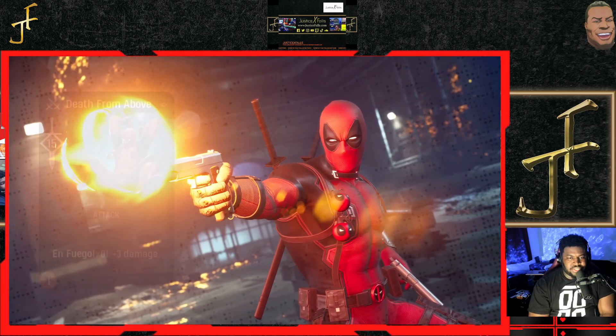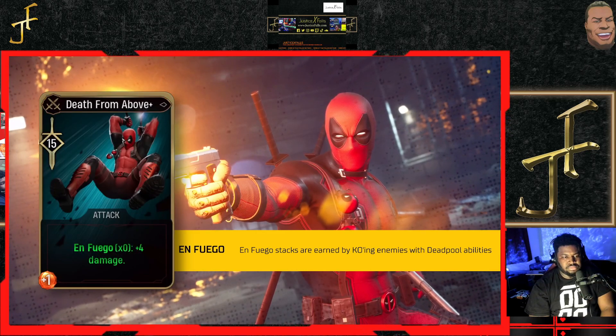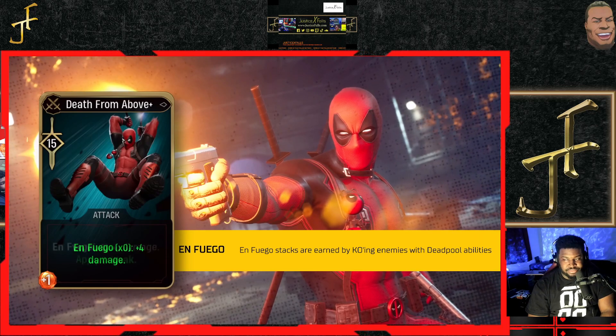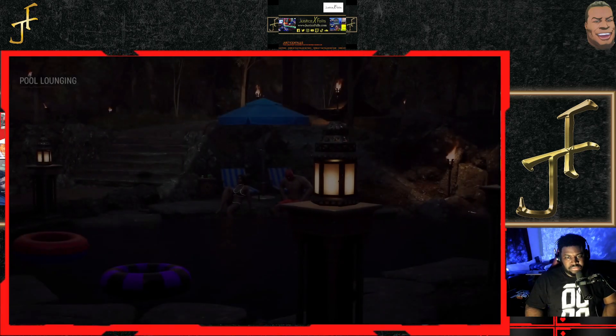If you have Enfuego stacks you'll see hugely increased damage per stack. I love the animations on this thing, it's so dope. You're going to increase the damage per Enfuego stack — are you keeping track of the Enfuego mentions? We're at least over five. This is one of the more straightforward applications of Enfuego. Before we get into some of the more advanced ways Enfuego affects his abilities, let's look at his passive.